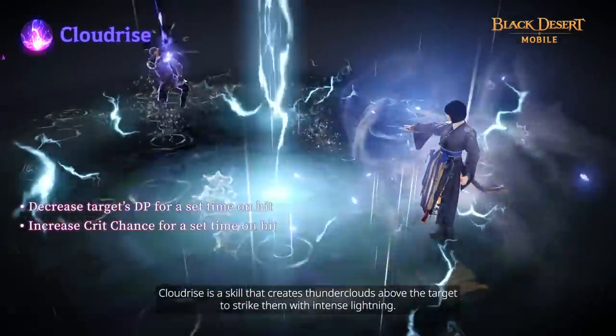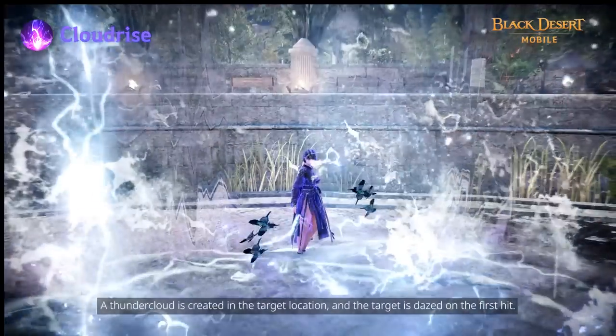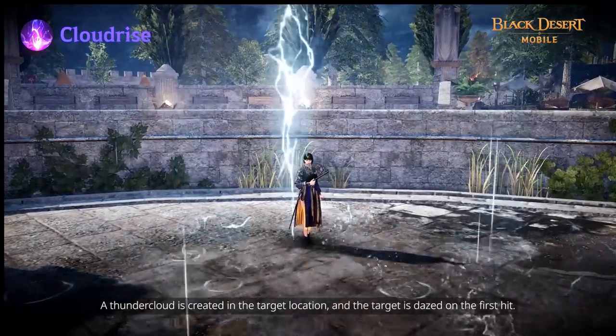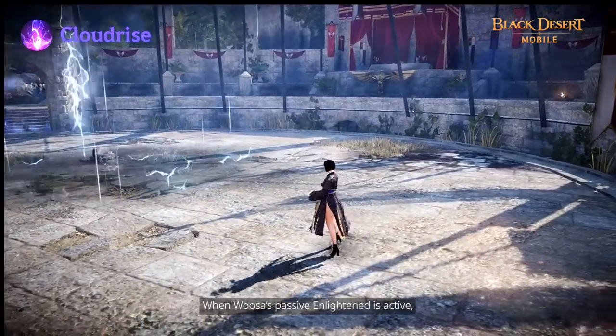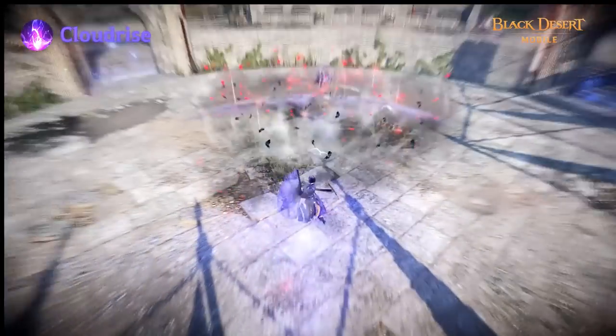Cloud Rise is a skill that creates thunderclouds above the target to strike them with intense lightning. A thundercloud is created in the target location and the target stays on the first hit. Other skills can be used during this skill and the summoned thundercloud will be maintained. When Usa's passive Enlightened is active, the skill will decrease the target's PvP damage by 10% on hit.